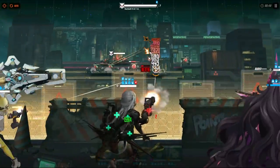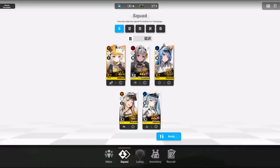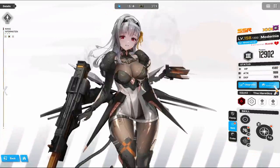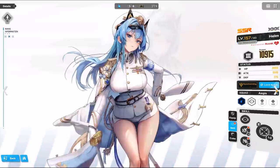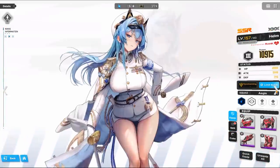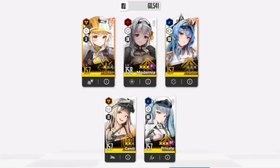I am now going to do a quick showcase of my Moderna. She will be in a team with Litters, Sane, Privity, and Helm. All of them will have level 4 skills except for Privity who has level 5 Skill 1. When it comes to equipment, everyone will be using purple armor with the majority of the team's equipment unleveled. I will be up against Chatterbox in stage 90 of the Tribe Tower.